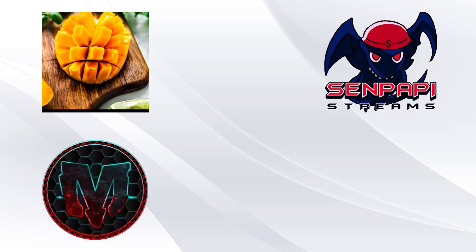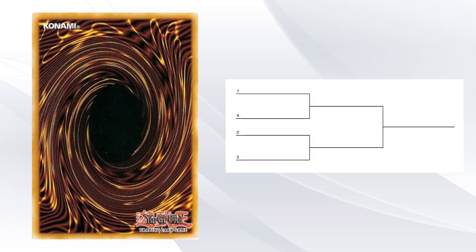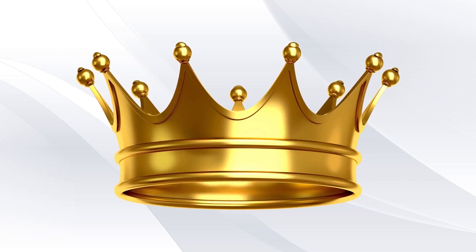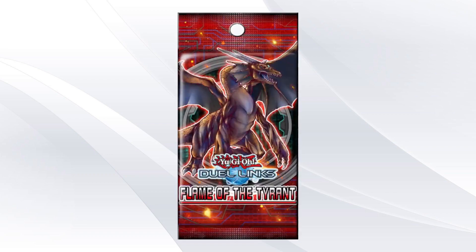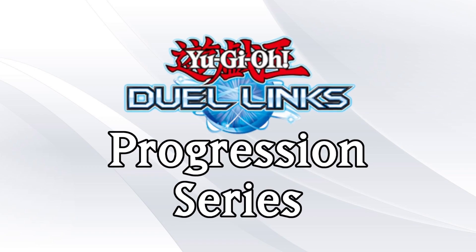In each episode, Axe Mango, Simpapi Streams, Mood Trapper, and The Law YGO will open a box of a core Duel Links set. We will each build a deck and play a single elimination bracket, crowning a winner who will receive a small prize to upgrade their collection while the remaining three receive a consolation prize. Each episode, we will all open another box of the next core set moving in chronological order throughout the history of Duel Links, adding our pools to the collection, and changing up our decks each week as new strategies become available. This is the Duel Links Progression Series.